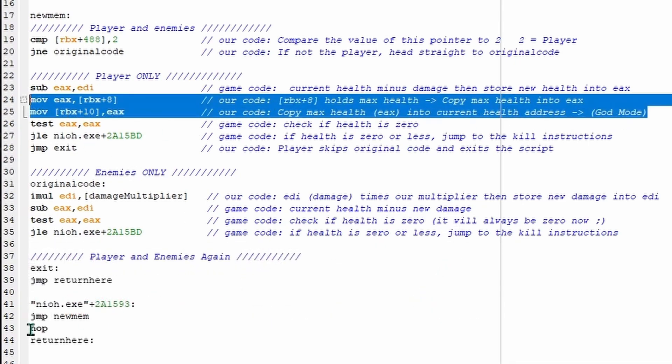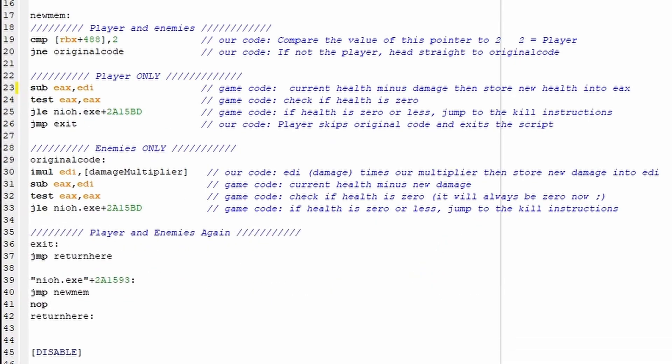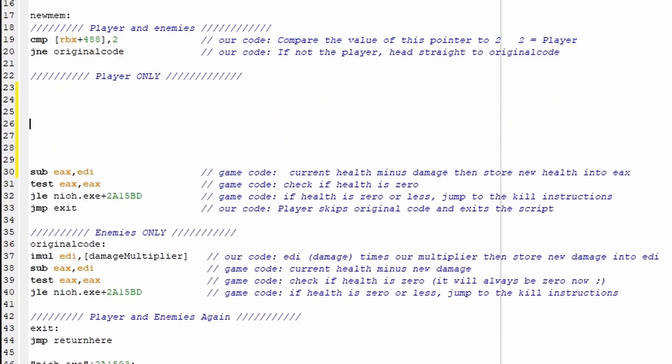Let's delete the two lines giving the player infinite health and start working on reducing the amount of damage the player takes. To do that, I'll be using the idiv command, which is short for integer division. This command can be a bit tricky.